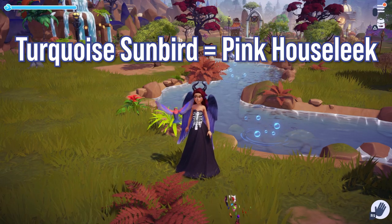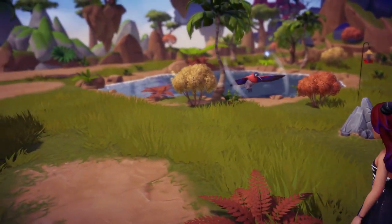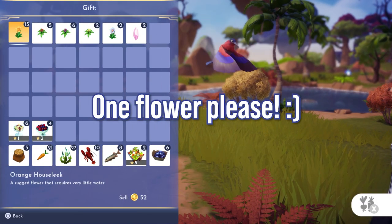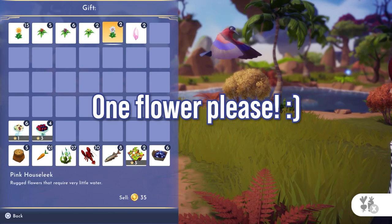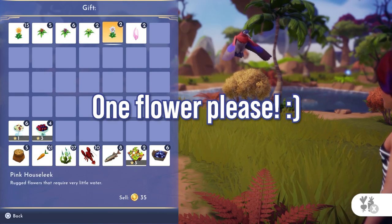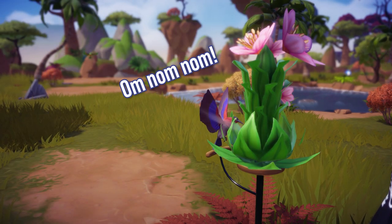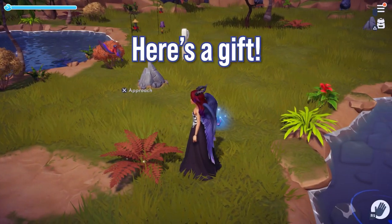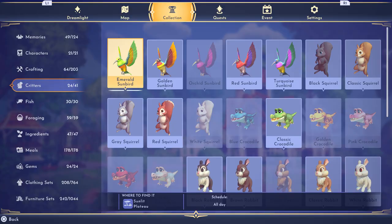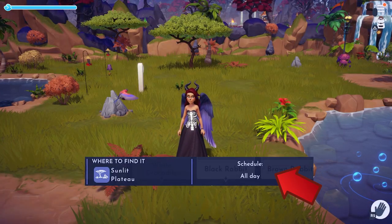The guide at the end shows all the different flowers each colored sunbird enjoys. The turquoise sunbird enjoys pink house leeks, which you can find here in the Sunlit Plateau. Golden sunbirds enjoy sunflowers from Dazzle Beach. Orchid sunbirds enjoy pink bromeliads from the Sunlit Plateau. Red sunbirds enjoy red bromeliads, also from the Sunlit Plateau. Check the collections tab, then the critters tab, to see when sunbirds will be in the Sunlit Plateau.